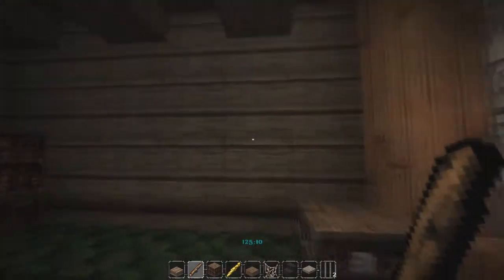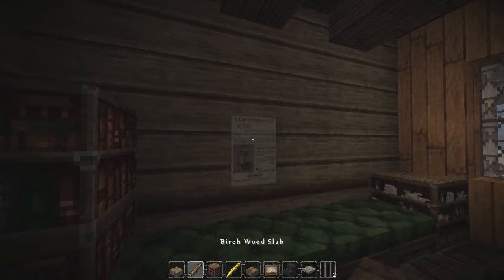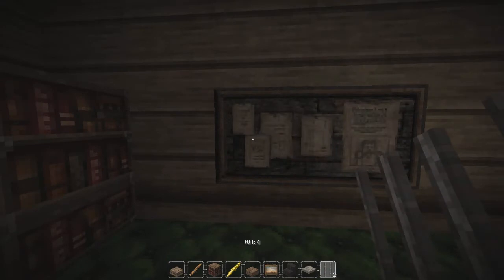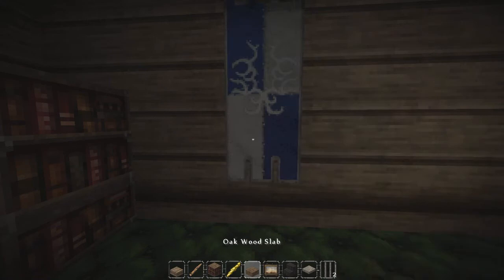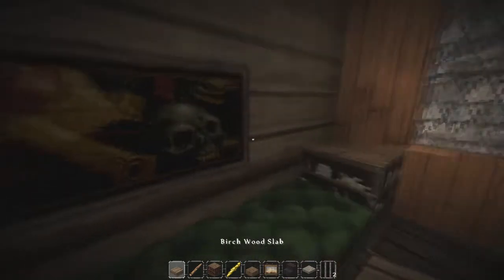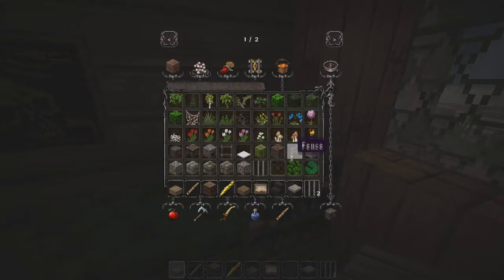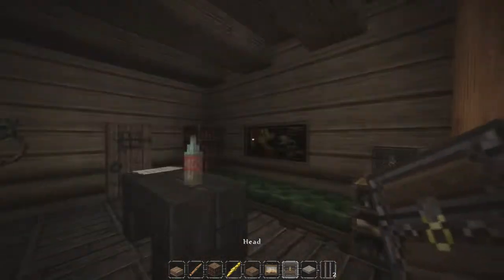This wall still looks very boring so it needs something. Let's try some paintings - people don't use paintings very often in builds anymore and I think paintings are really underrated and neglected, especially with all the metadata. What else could we put in for general use? A chest - yeah, that works. I don't really think there's much more to add here.